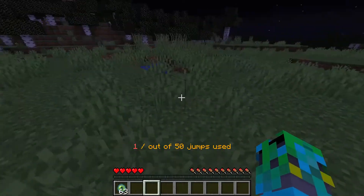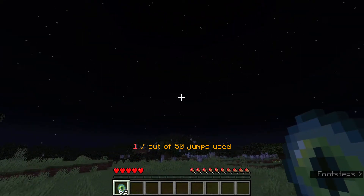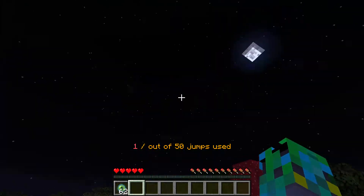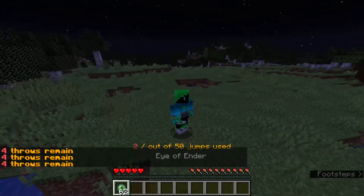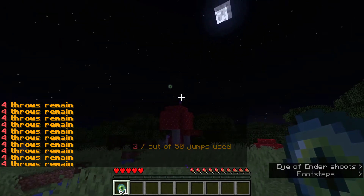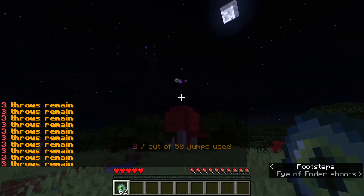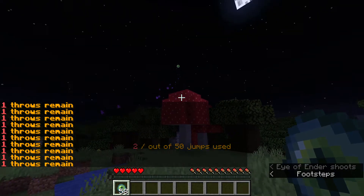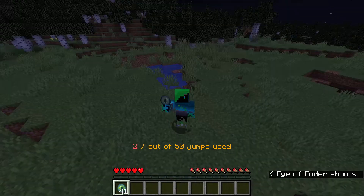The last feature consists of Eye of Enders. When you throw an Eye of Ender, it always has a zero chance of you getting it back — as you can see, it disappears. It's a zero percent chance to get it back, so you have to get extra Ender Pearls to be able to reach the stronghold. Also, as soon as I hold it, you can see I have only four throws remaining for my Eye of Enders. If I throw it once again, I only have three throws remaining, and it spams your chat, which is really annoying. Two throws remaining. One throw remaining. And that's it — I don't have any more throws for my Eye of Ender. As soon as I right-click, it just instantly disappears without a trace.